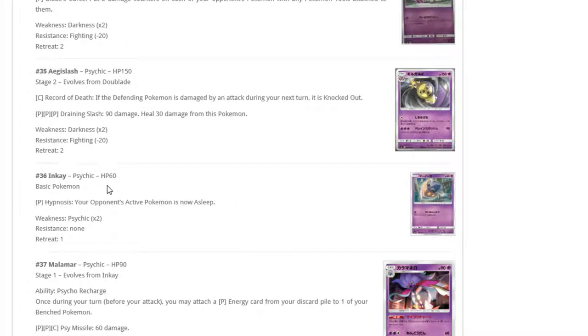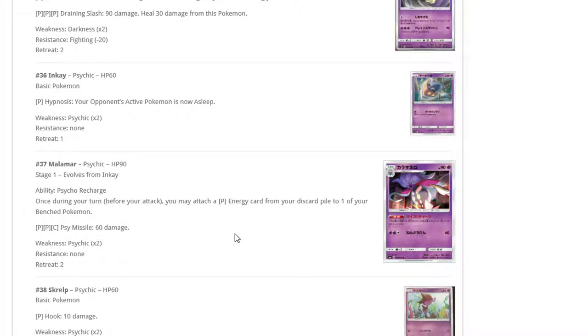Next we have Inkay and Malamar — at the end of the segment we'll give our opinion on the one or two best cards and this is definitely up there at the very top. Inkay: basic 60 HP, Hypnosis — your opponent's active Pokémon is now Asleep. Not the worst, guaranteed sleep so 50-50. Malamar — ability Psycho Recharge: once during your turn you may attach a Psychic energy from your discard pile to one of your benched Pokémon. The attack Psi Missile for Psychic-Psychic-Colorless does 60 damage, but we probably won't be using that attack.